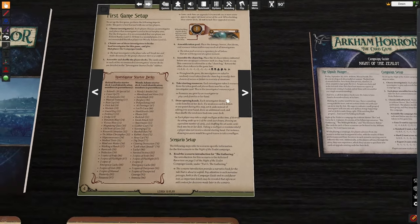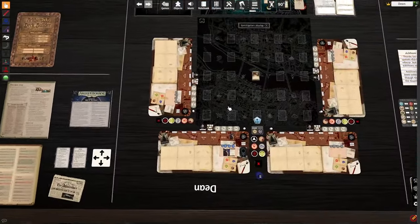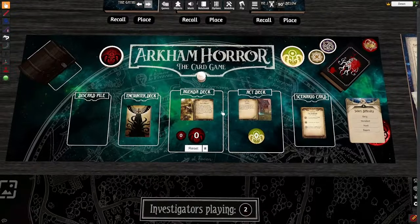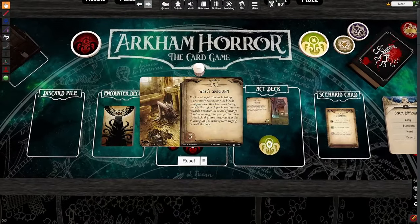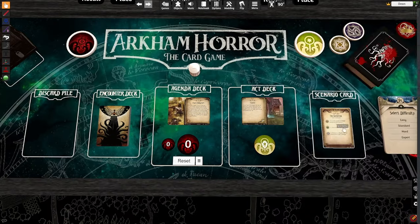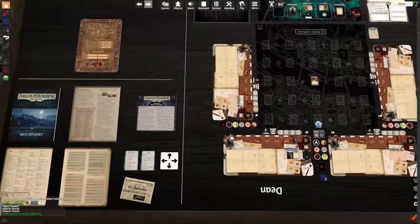Then the chaos bag, resources, opening hand, and scenario setup for The Gathering. We already have the scenario setup — that's what's up here. This tells you a little bit about the scenario, but before that, I'm going to show you how we get here. Let me just clean this up a little — I'll explain what that is in just a minute.